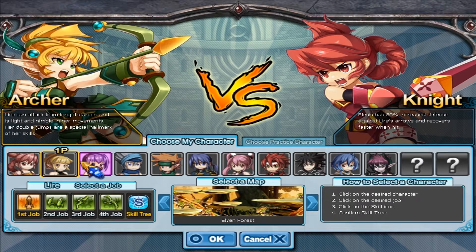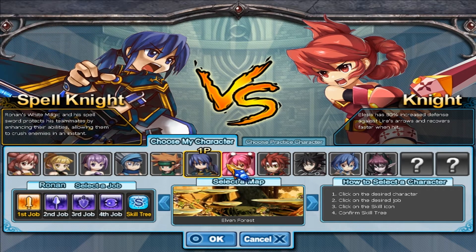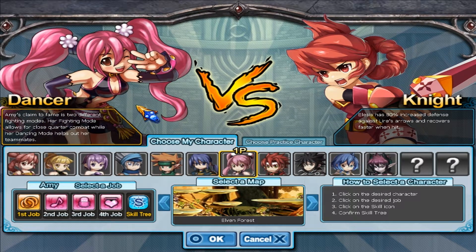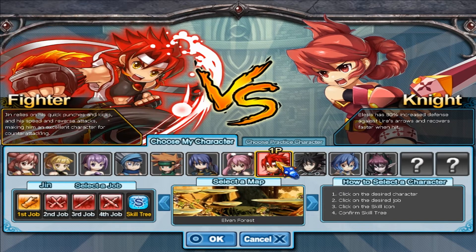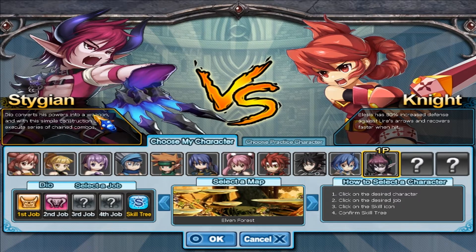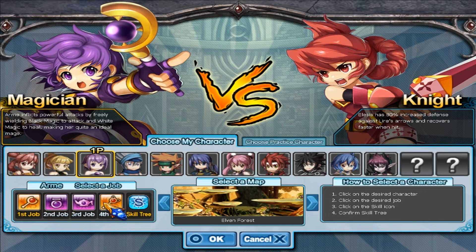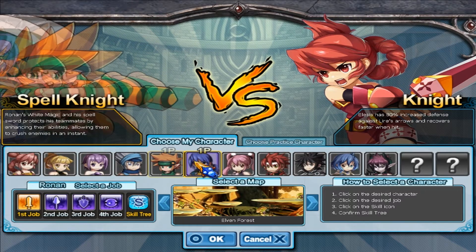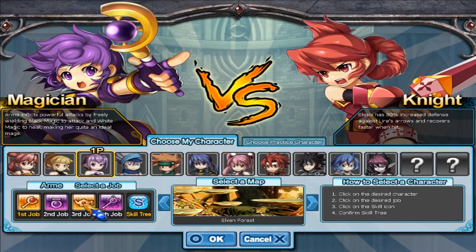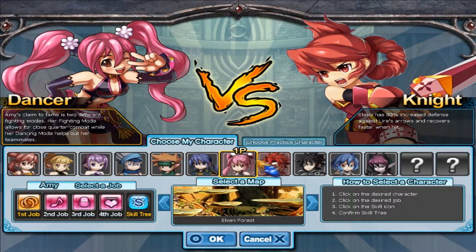Right here we have different classes down here. We got the knight, archer, magician, thief, druid, spell knight, and dancer, which is pretty crazy. I've never played as her and I'm not sure I'm interested in that one yet. We got the fighter, gladiator, runecaster, and the stiggans or something like that. The only thing wrong with this guy is he only has two job advancements, and all these other guys have four available job advancements, which is actually pretty crazy. If you're listening carefully, all these classes have four job advancements, which leaves so much room for variety.